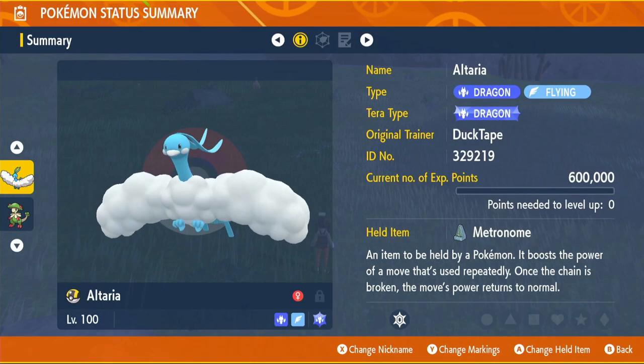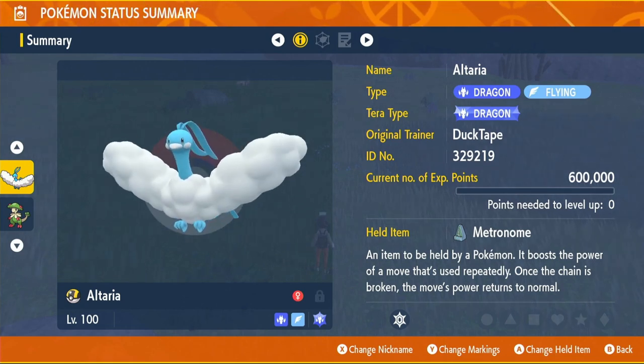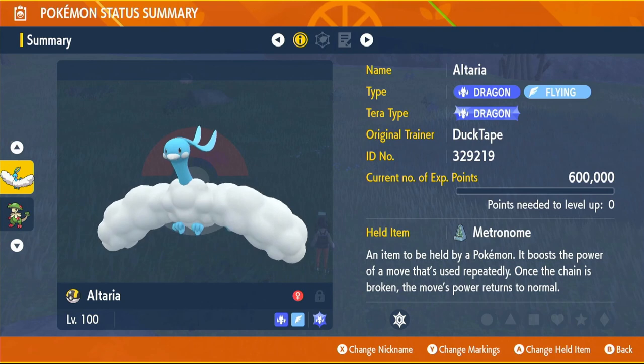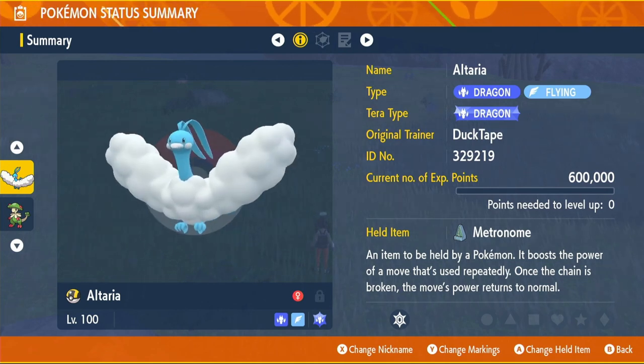Let's get into the build. We're going to be running the Dragon-type Tera and the item we're going to be using is the Metronome. What this does is: let's say we attack once — we're at 100% damage on that first attack. But if we use that attack again on the second attack, we will be at 120% damage, and it goes up by 20% every time you attack in a row with that move. So 140, 160, and so on until you reach 200%. It maxes out at 200%, and if it gets interrupted, the damage is reset.